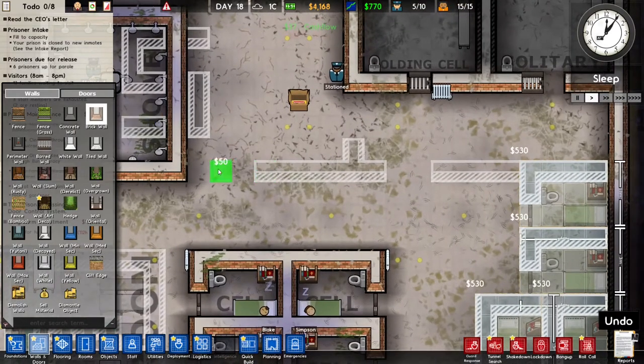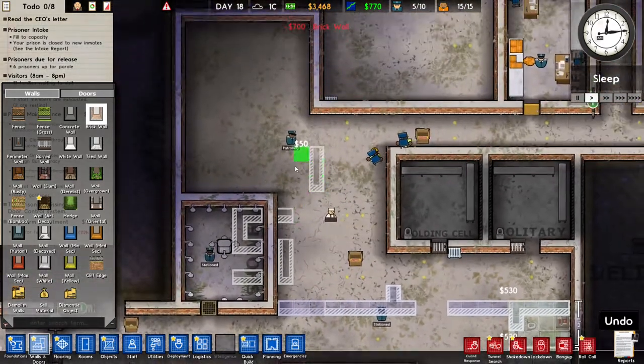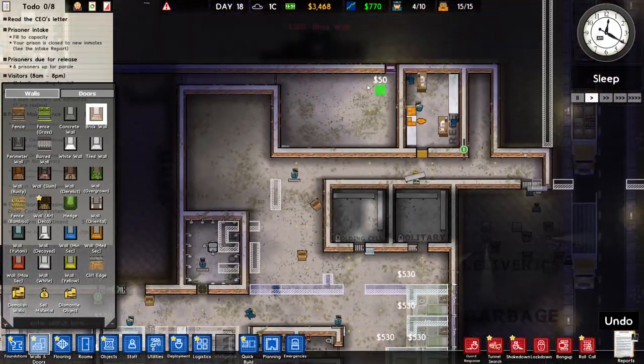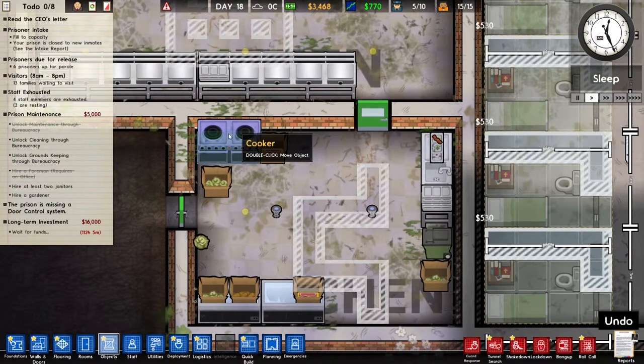We can also build some stuff here, lock this place up, lock that place up - we still have to do something. Then next episode we will build a station room and maybe do some other stuff. In the meantime we can also expand this and add another cooker.